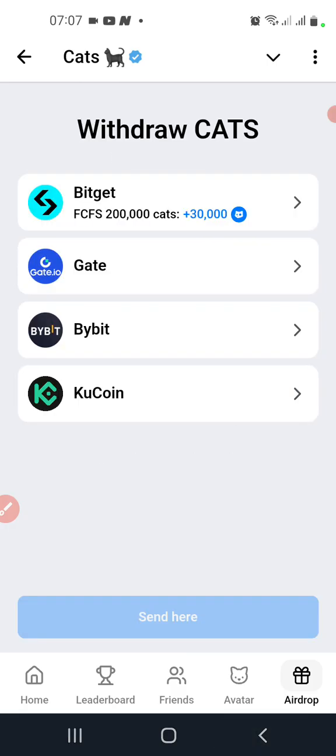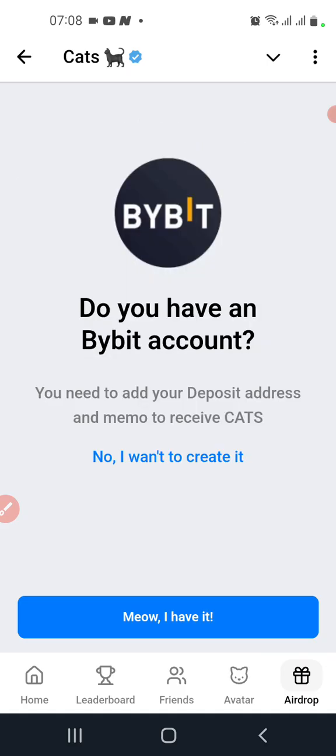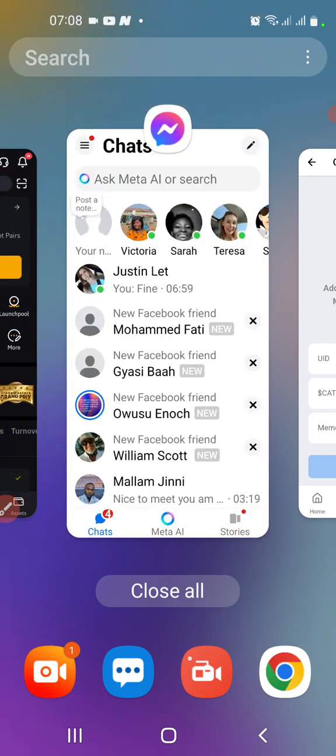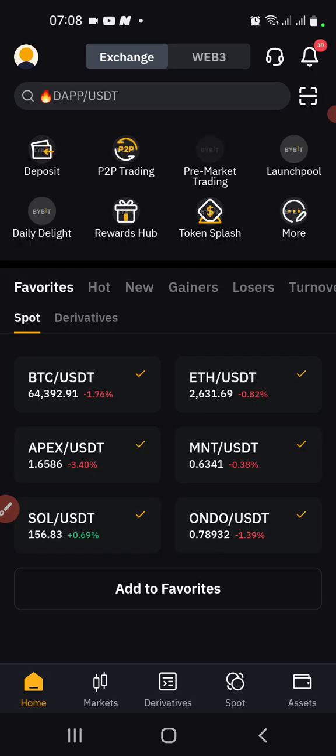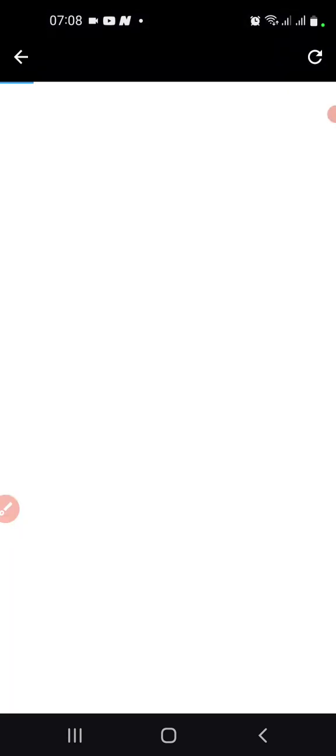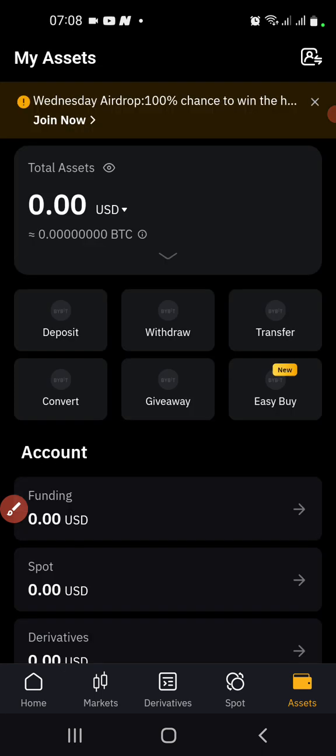So maybe more exchanges will be added, but for now this is what we have. I'll choose ByBit — let me click on ByBit. Let's go to ByBit to copy our address. When you come to ByBit's home page, click on 'Wallet' or 'Assets.'